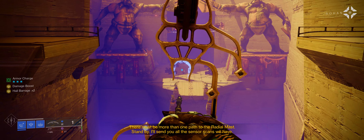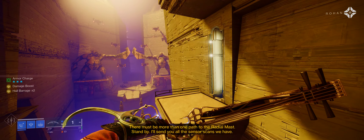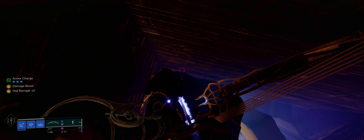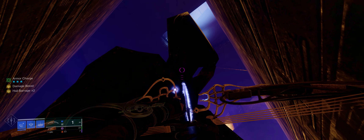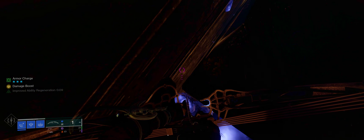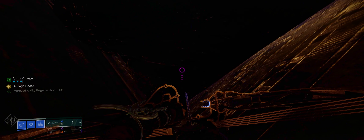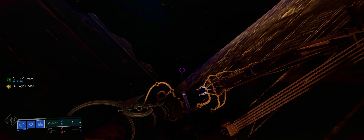The Shadow Legion have the corridor locked down tight. Even if we could fight through, they'd have enough time to secure the radial mast. There must be more than one path to the radial mast. Stand by — I'll send you all the sensor scans we have. Osiris questions taking an indirect route, but he still hasn't acknowledged the reason we're finding an alternative in the first place. The view is astounding thanks to the giant statues in the background, but Osiris' conclusion is a bit odd. He isn't an absolute moron and should understand why we have to find another path, especially since Rohan just noted the problems with taking the primary route.